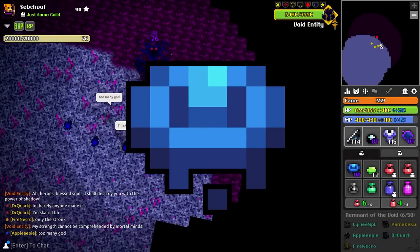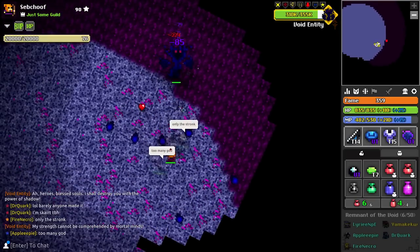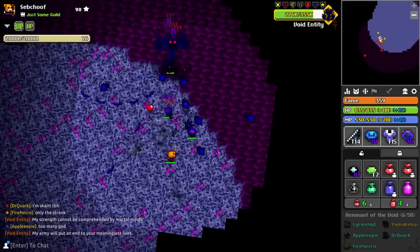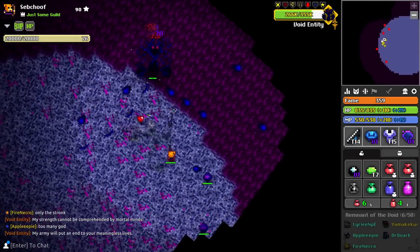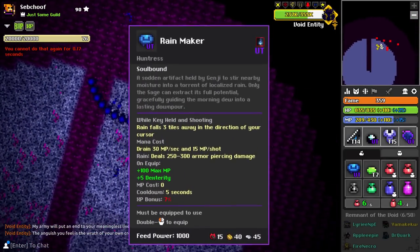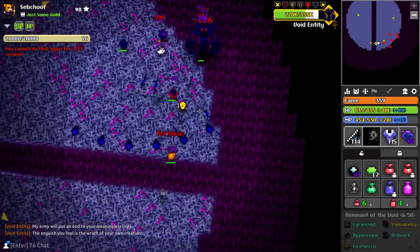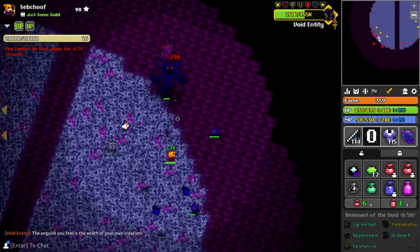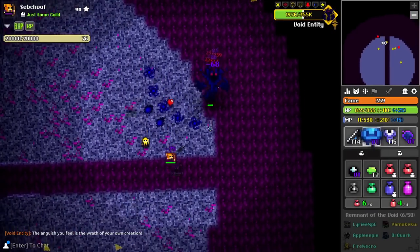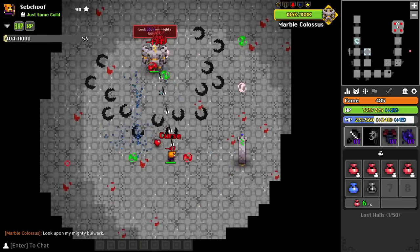Now we're on to the Rainmaker. This one is super interesting, not necessarily for good reasons — the mechanic is interesting. When you hold down space, it makes it rain, and it only allows you to make it rain three tiles away. The range tooltip says 3 tiles, with a total rain trap radius of 6, but the greatest damage is actually in the middle. So you want to use it at a maximum of 3 tiles away, which is already a big con because Huntress is a very squishy class and you want to keep range.